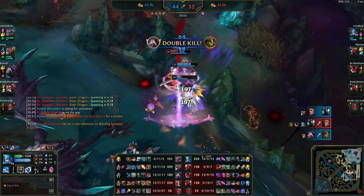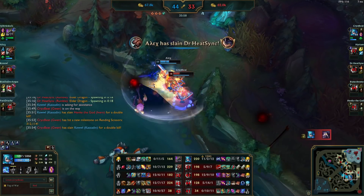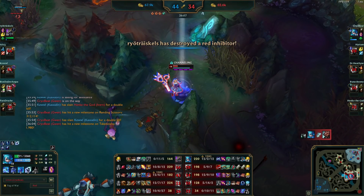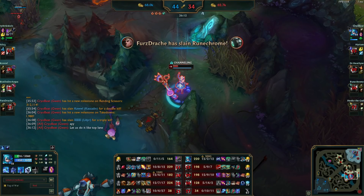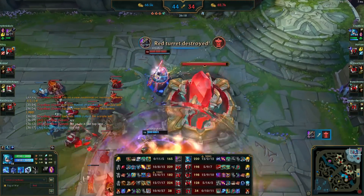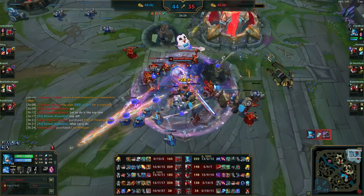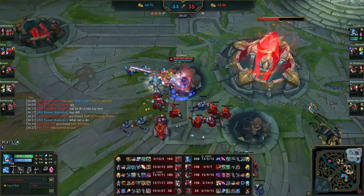We get a bunch of kills here. Nasus is appearing in our base killing the inhibitor and inhibitor turret. A 1v1 is all that is left in one fight — Gwen with Grasp of the Undying heals, plus innate heals, and we kill Udyr as well. Back to top lane for the 1v1 Gwen versus Nasus — Nasus is already at the Nexus. I could have teleported but I could have also lost the game. Nasus doesn't quite have the mana, really turboing out of abilities — I think the ult just came off cooldown — and we're able to defend the Nexus one last time.